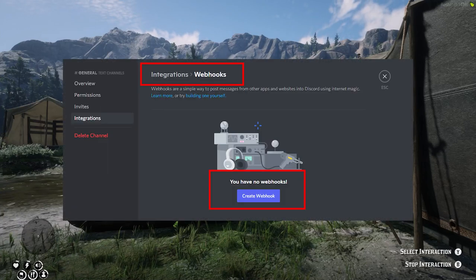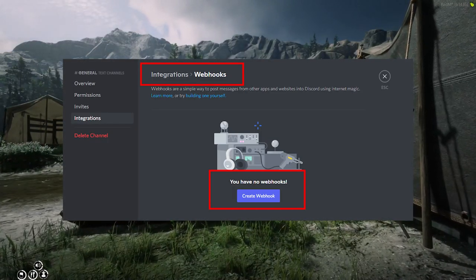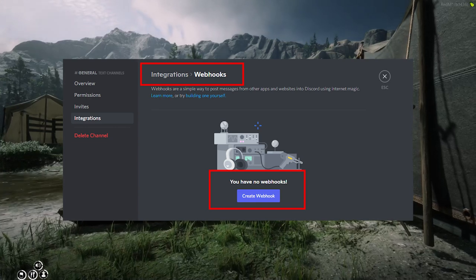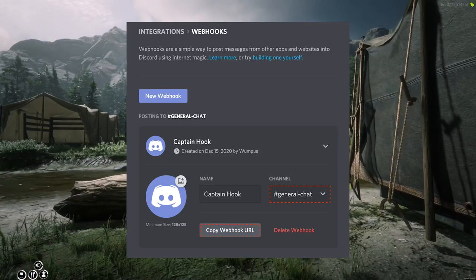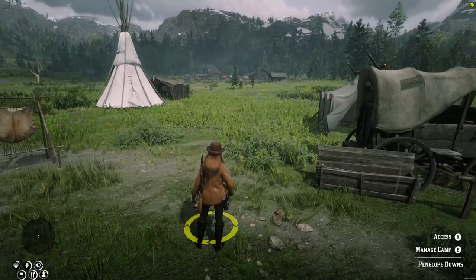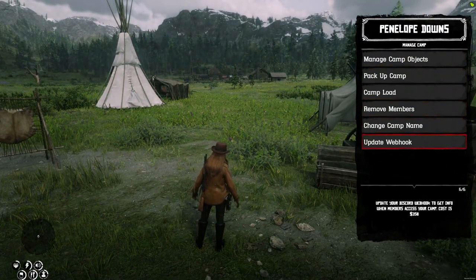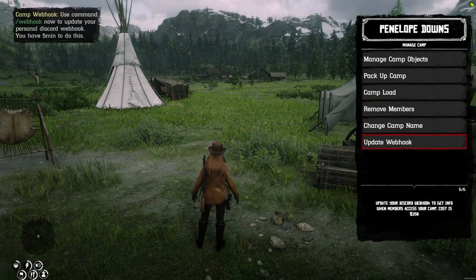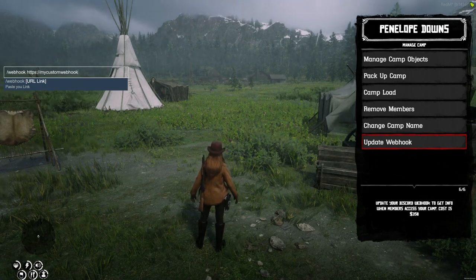To set a Discord webhook, you will need to go to your integration tab in a Discord server you manage and select add webhook. You can customize this however you like and then copy the newly created webhook URL. When ready, click on the webhook option in the camp menu and this will give you a 5-minute window to enter the new webhook URL in the text box using the command slash webhook.